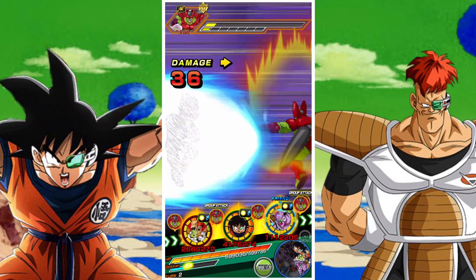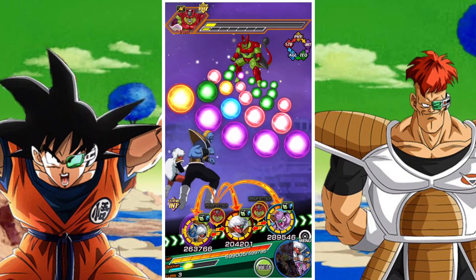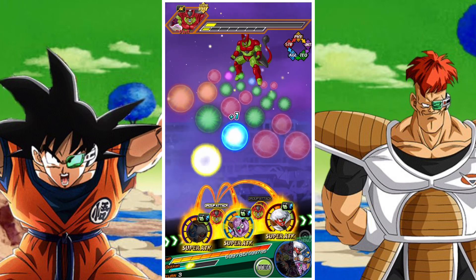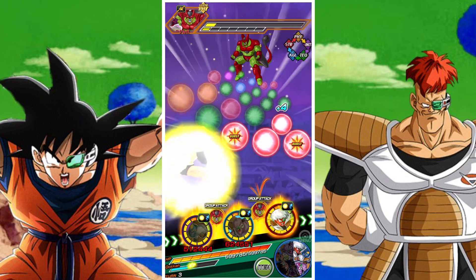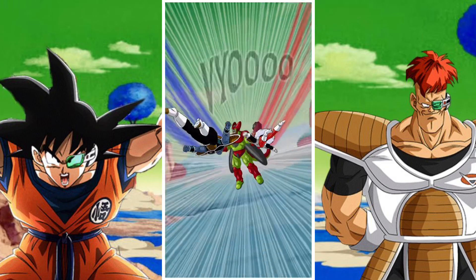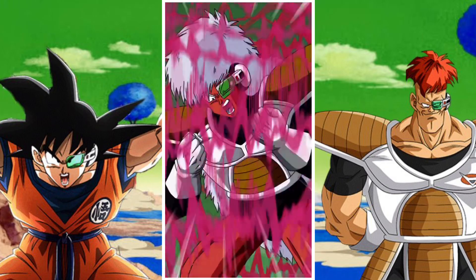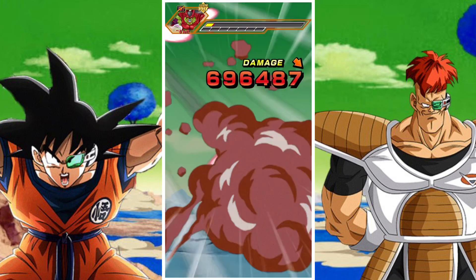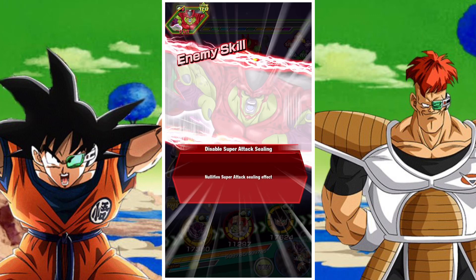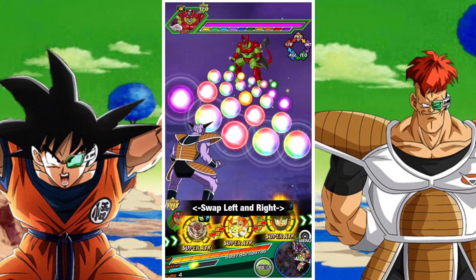If they double super, if you have them max link leveled, if you have a defense equipment on them, it is very possible for them to take only the minimal amount of damage against Cell Max. The real issue is that if they get hit by a super they are going to die, because they only have raw defense. Not that their raw defense is bad in any way, but it is strictly raw — quite limited. They have no evasion beyond that.